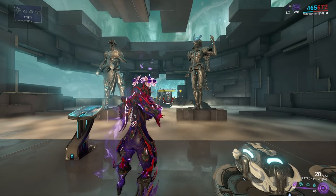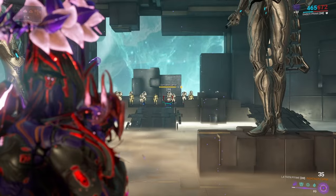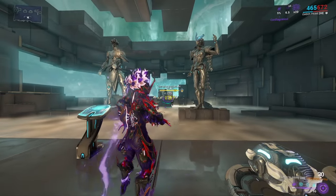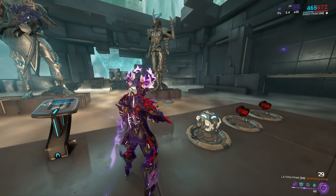What happens when you swap to your Incarnon? The stats get better — status rises to about 30, crit chance jumps to a very high 44%, and the crit multiplier reaches a very high 3.4x. It also gains an AoE ball whenever it's in Incarnon mode.